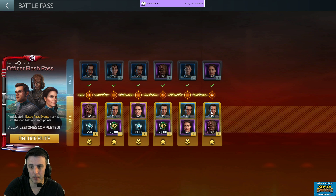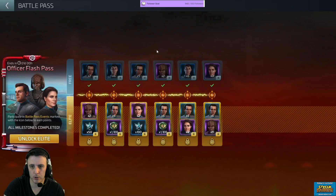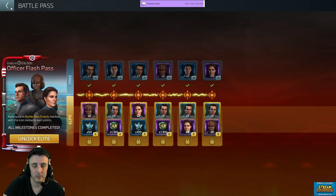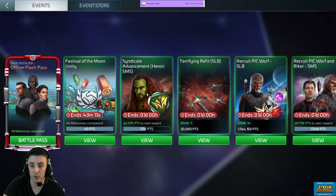So if you were planning on picking this up — I'm 16 shards short on Bashir, so doing this would actually tier him up for me. That might actually be worth the 10 bucks. The 2,200 Syndicate XP will also help a little bit with that.